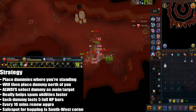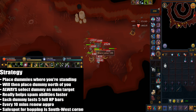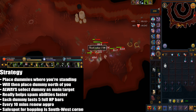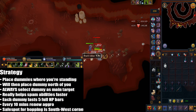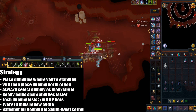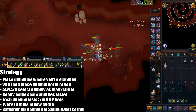Placing the dummy will position it either center north or just northwest of you. You can only place one dummy at a time. You cannot use AOE abilities to directly damage the dummies, but with chinchompas you can still damage nearby targets even if the dummy itself isn't being damaged. Chinchompas do actually damage dummies, but the AOE abilities using chinchompas will not. Each dummy lasts 5 full HP bars until it fully dies.